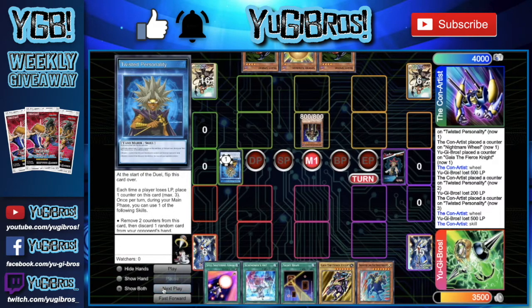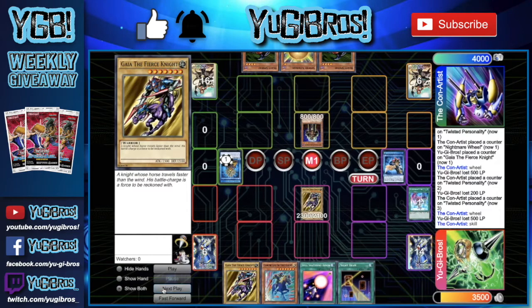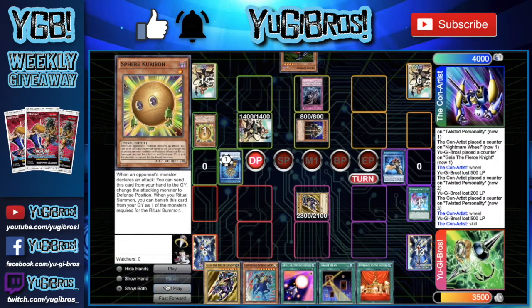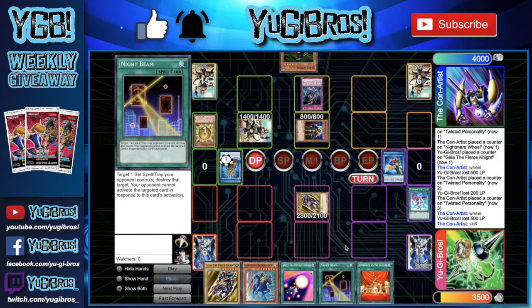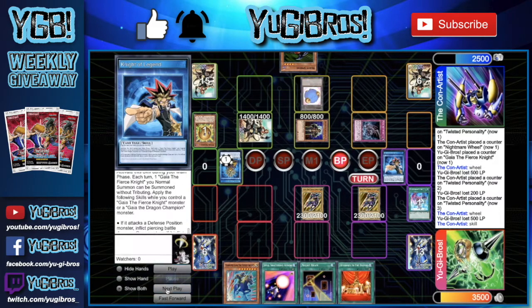We use Summoner's Art for Gaia - they don't know we have a second one. We flip our skill, normal summon Gaia, swing into Curse, and they Sphere Kuriboh. They draw Zoma the Spirit, switch Curse to defense, set Blast Sphere, set Zoma, and pass. In the draw phase they flip Zoma the Spirit - probably to dodge Night Beam like in the last game. We draw Offerings to the Doom which just outs that right away. We normal summon another Gaia, swing into Curse and they take 1500 damage. Night of Legend gives Gaia piercing and lets us draw two and discard one.